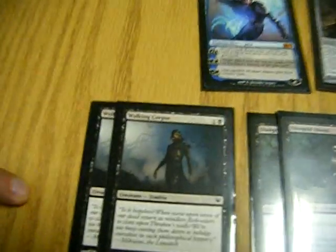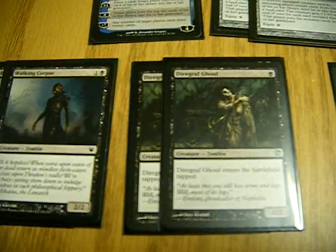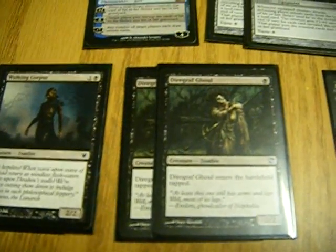Walking Corpses are fillers. For the next guy, I'd run four of this one. He's a one drop for a 2/2 that comes into play tapped. His name is Dirograph Goal. He's pretty good.